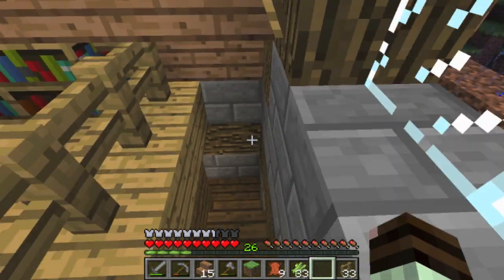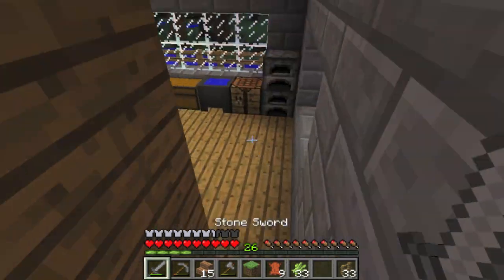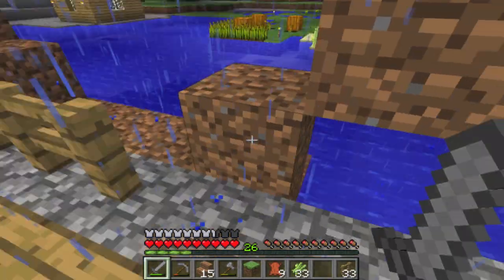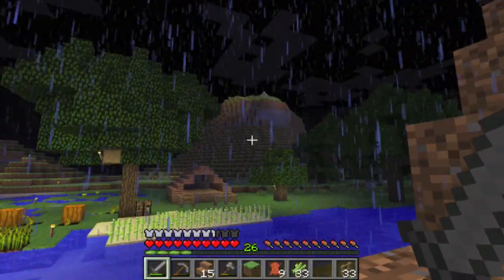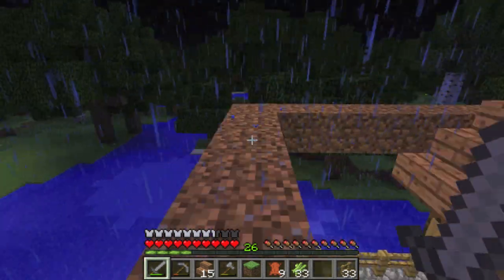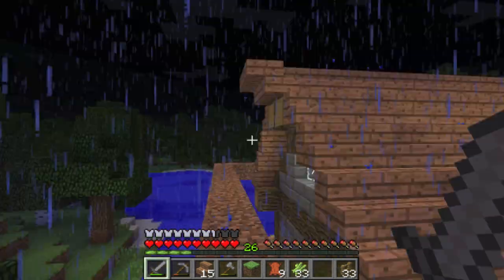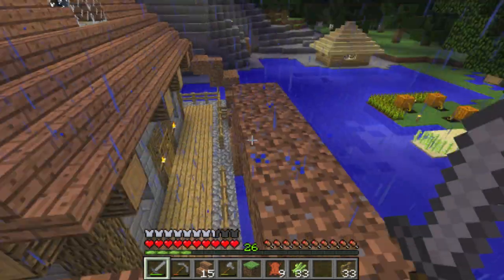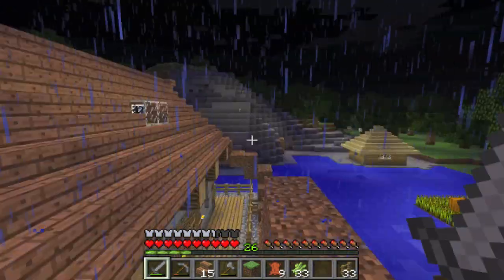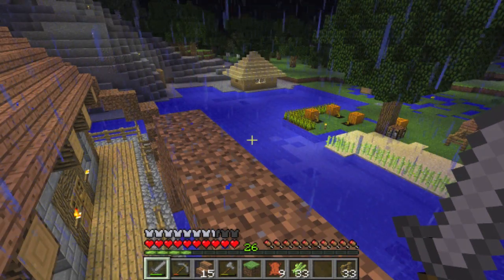We'll have a look at how the house looks at night from a distance. What I'm going to do is clear off all this dirt scaffolding so you can see how the house looks without it, and then I'll join you at the top of that hill over there where we can get a good view of it.